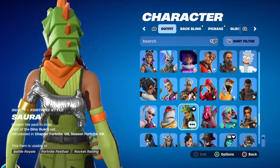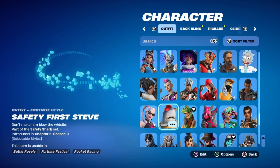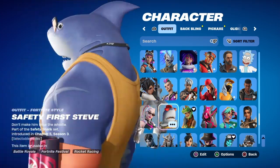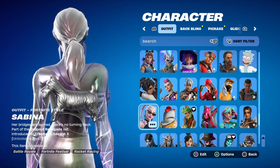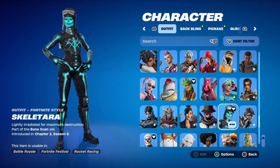Sora — this skin is highly underrated, I think. Not a lot of people use her, glad I got her. This is my newest skin: Safety Steve. Not sure if I'm going to refund them or not because I kind of want the Pirates of the Caribbean skins, but I'll probably keep them. Got Sabina — I use her a lot as well with this back bling, the Dog Monopoly back bling. And we got Skeletra, which is my main skin. She's also the profile picture for my YouTube channel — this is my favorite skin I own.